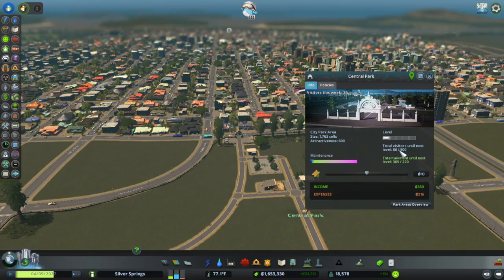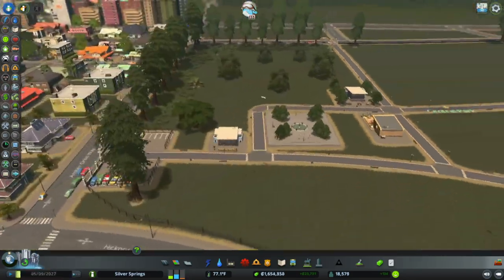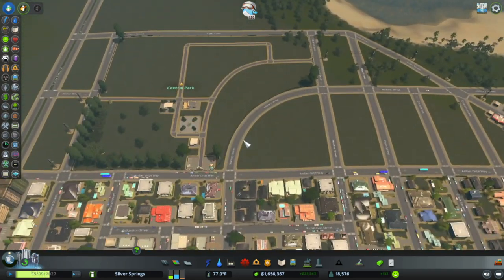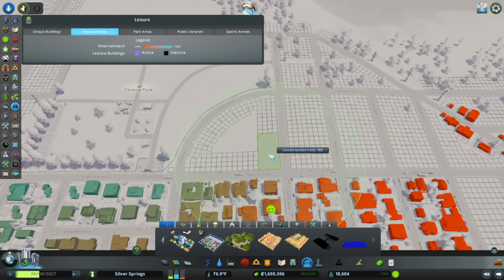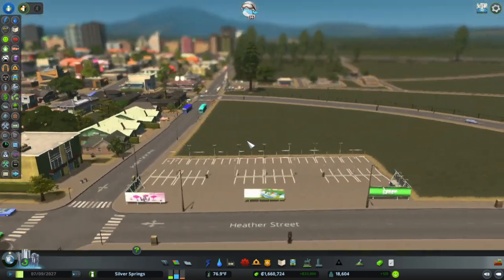Do we already level up? Let's see — we're just level one. What do we need? We need more visitors, and we have enough entertainment so that's good — we just need more visitors.